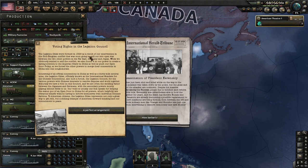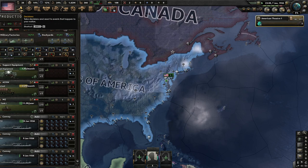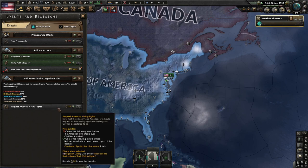Kornilov storms Moscow. And look — voting rats in the Legation Council. The Legation cities were formed in 1928 as a result of our intervention. The Feng-Shien conflict was going to spill into an open war between Japan and Germany. We forced the other powers to merge their concessions into one conglomerate. Consisting of all official concessions of China plus a 30-mile neutral zone, the Legation City is officially the International Mandate for the Chinese Concessions, with a Legation Council for various powers to dispute and resolve issues.